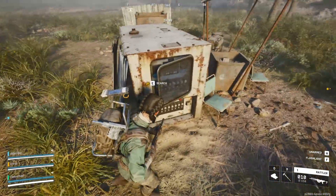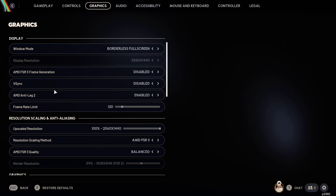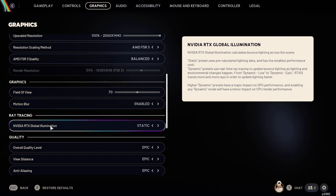ArcGraders was crashing for me after the tutorial and just by heading into the first mission. What I did is disable NVIDIA RTX Global Illumination by setting it to static, so the game uses pre-calculated lighting instead of dynamic lighting from the NVIDIA RTX framework.